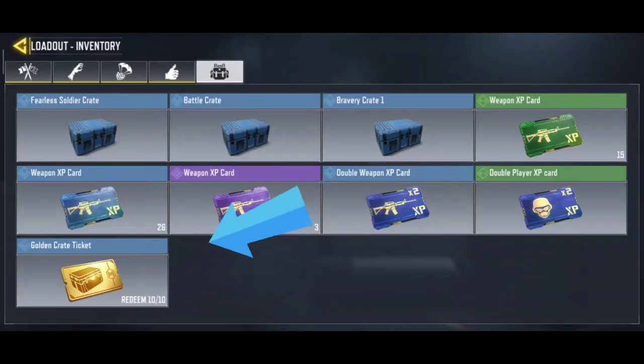So this is the procedure for how you can exchange it. I have to go to my loadout, and then you can see Inventory, and in there you can see I have golden crate tickets — 10 tickets. I am going to exchange these 10 tickets with one store crate ticket. I am going to click this.